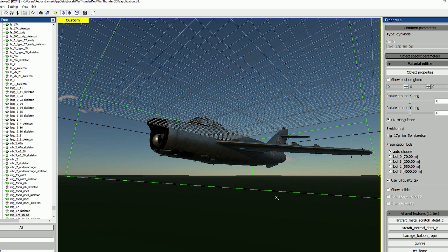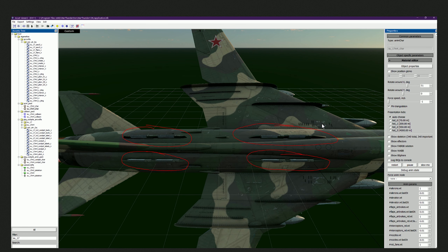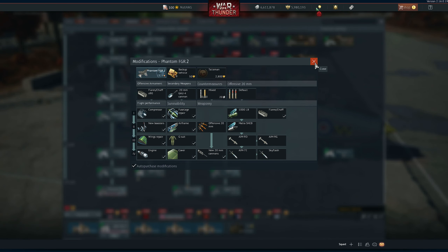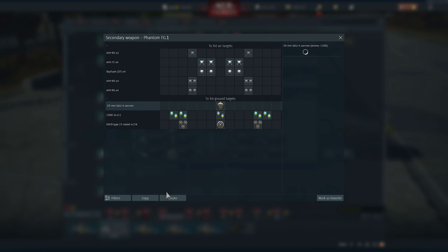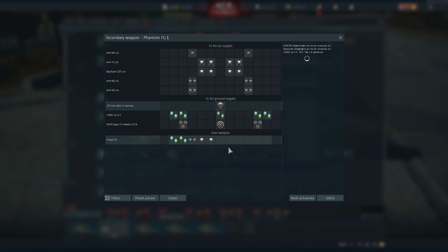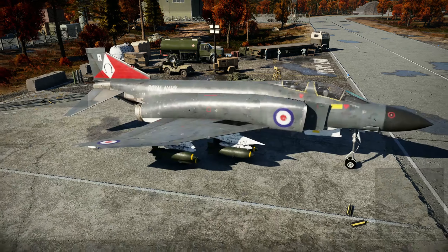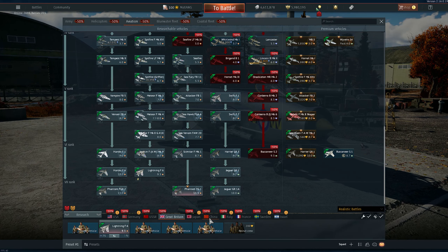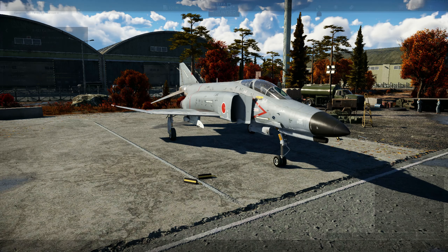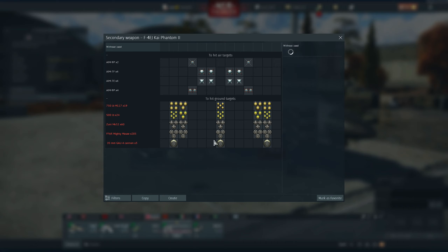Russia will apparently receive some kind of new variant of the MiG-17 — this is the LIM-5, probably the PF variant, which is the Polish-built MiG-17P. This is probably one of the most awaited aircraft for me — I've been waiting for it since the MiG-17 came to War Thunder. I just hope it's added to the Soviet Union tree and isn't premium, but if it is, I'll get it. It's so unique because of the radar, and it has missiles and an afterburner.